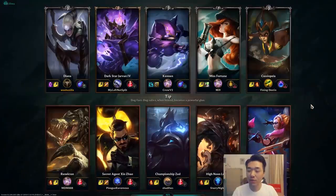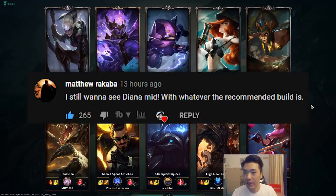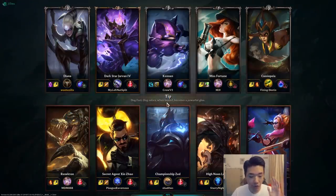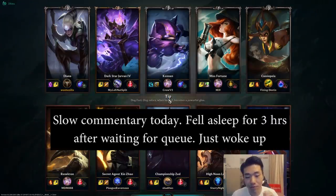Hey, how's it going guys? JC here. Welcome to episode 28 of the Iron to Diamond series. Today we're going to be playing Diana in the mid lane as voted by you guys. I managed to get a swap with Kennen, so he's actually nice enough to go into the top lane for us. Most of you guys would have known him from a previous episode.